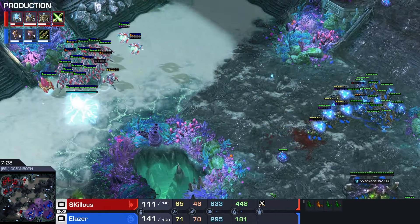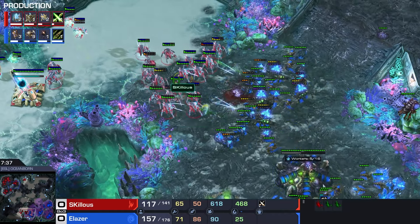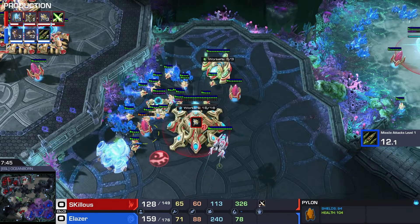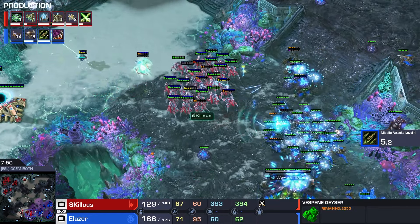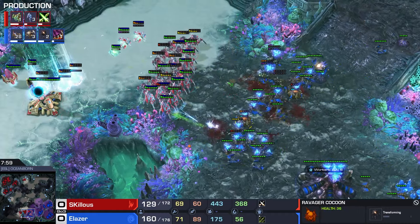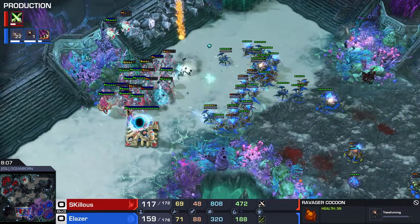Plus one is not done yet for Elaser, but we do have plus one for Skillis. He's upgrading and expanding behind this, so he is not going all in. But it's definitely committed pressure. This one Stalker survives with two health. Plus one range now finishes for Elaser, and all the Hydras behind - they have range as well, now they are dishing out the damage. Nice Ravager cocoons making sure the weakened Roaches do not die.